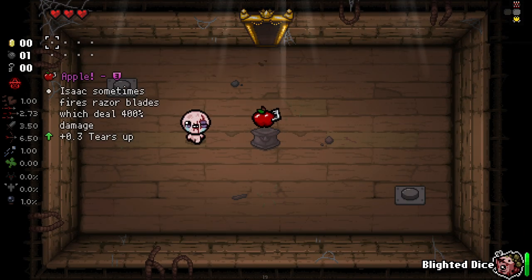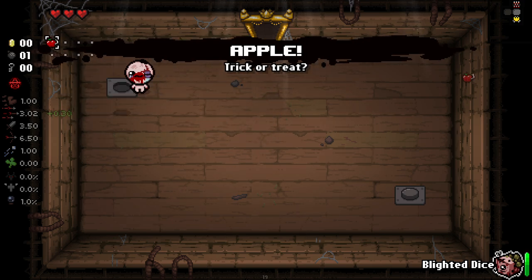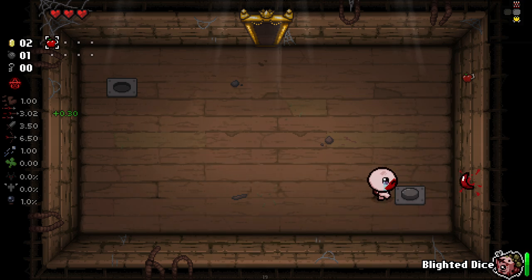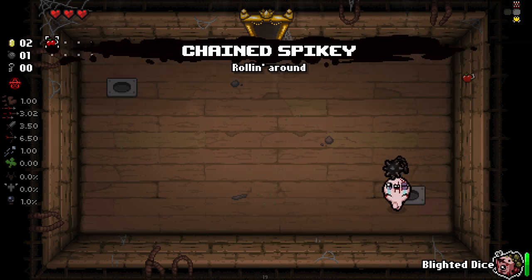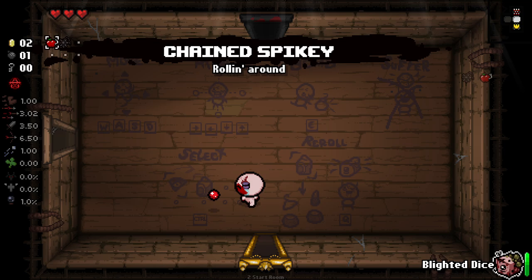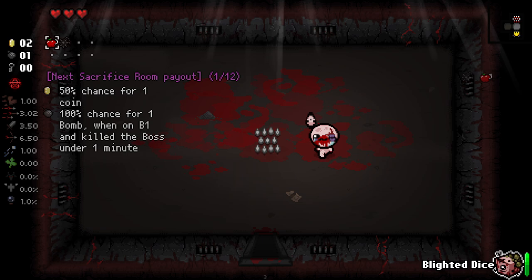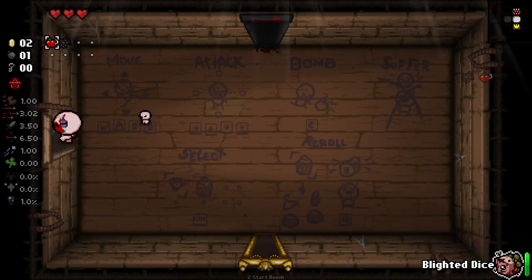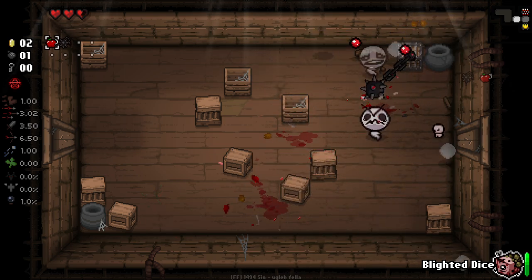Item room right off the bat. That's good to see. We get the apple here - it's actually something I want to keep, so I won't be using the Blighted Dice on this. But I think the way that it works, from what I understand, is we have this Blighted Dice here. These are two items I want to keep for now - these are two really good items. But if we use the Blighted Dice, it will hurt me. Take one of my items away that is selected and spawn two more and I can pick between the two. And that will also break my Blighted Dice, if I understand this correctly.